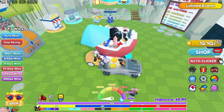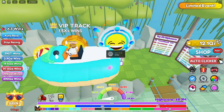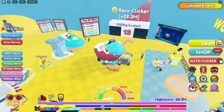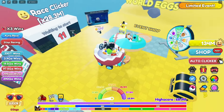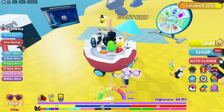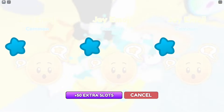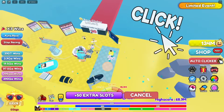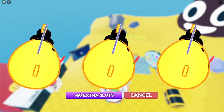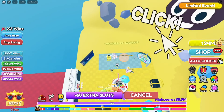You can use the teleport option as a game pass, or use the old school method and go over to the portal and enter. This is the Emoji portal — the event portal — and it's still going on right now. Make sure you're racing here as well because you can get better pets and more rewards, and buy stuff from the store.